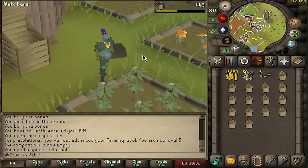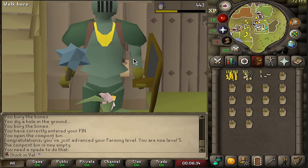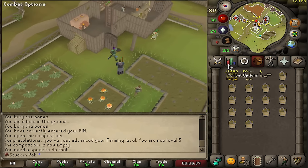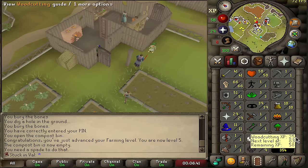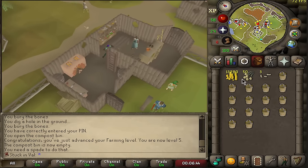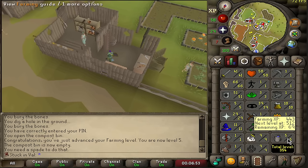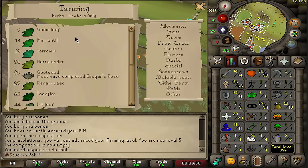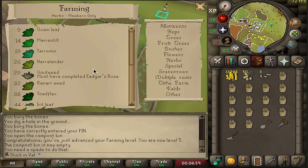It's such a weird feeling waking up and being excited to play RuneScape only to realize you're playing an account that looks like this. Always starting the day off with a little bit of farming. We're now up to level 5 farming, which is perfect because now we can plant onions. The early goal is to get to level 9 as fast as possible so we can start planting Guams, which will also help with Herblore training.